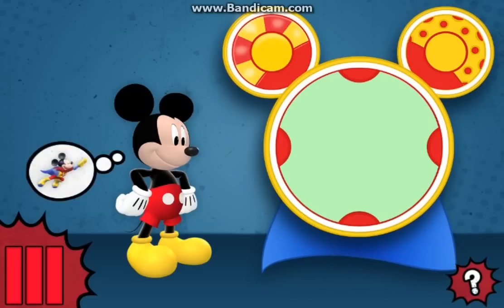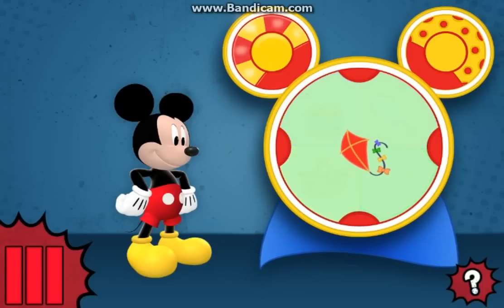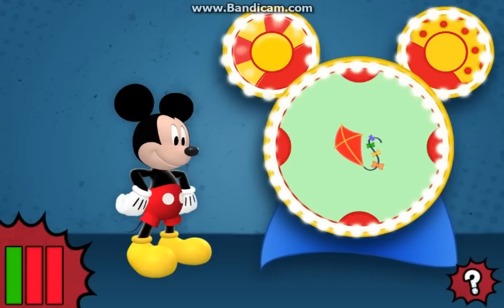Mickey needs the super power to fly. Help Professor Von Drake find three items that can fly. Once we do, the Super Maker Machine can turn Mickey into Super Mickey. Choose the object. Yes! This object can fly!